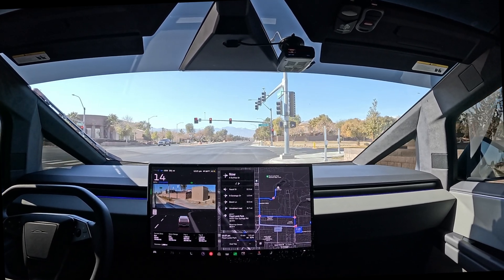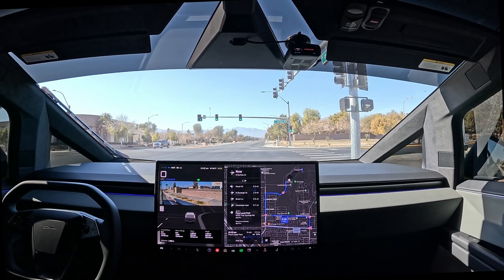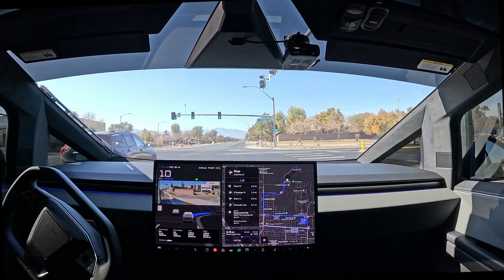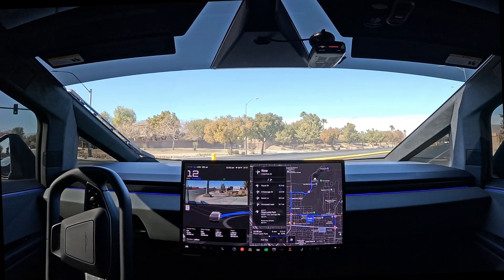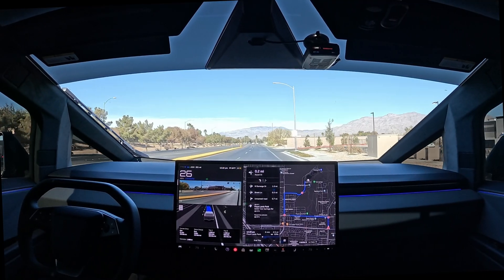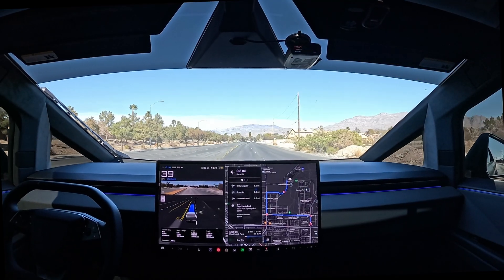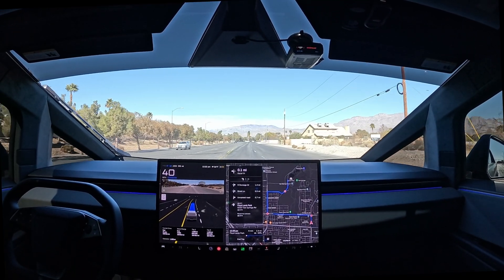I'm hoping on 13.2.6 it stays further away from the curbs — that's really all the disengagement is, just getting too close to the curbs. The lane selection is not really a disengagement situation, but it could be in certain situations. And then really just the routing — if we can nail the routing, lane selection, and staying away from those curbs, I don't think we'll need to disengage.